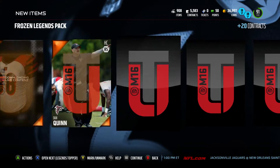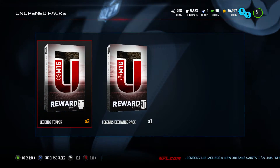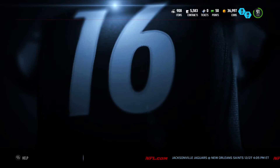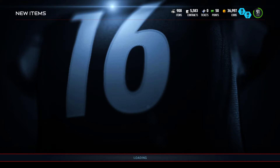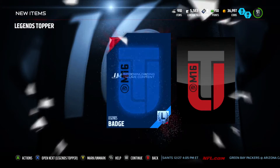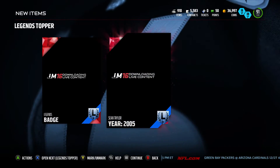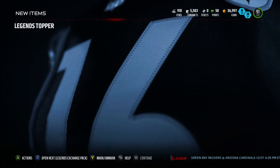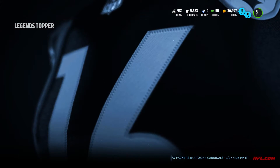Another legends badge. Is that it for elites? Yeah, no more elites. Now we start on the toppers — hopefully we can get some good collectibles, I believe it's two collectibles per pack. We took an L and we got a Sean Taylor — it's alright. This one we got a legends badge, and another legends badge. Two L's right there.